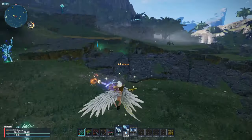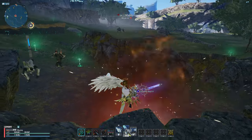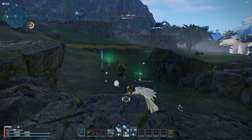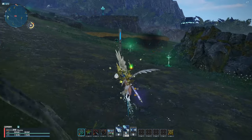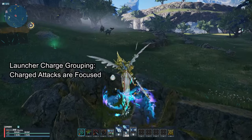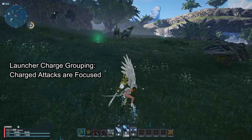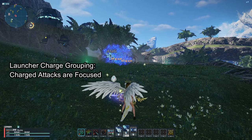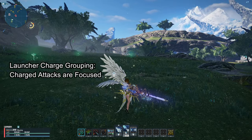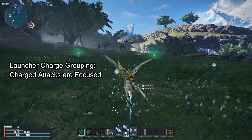Now let's cover Launcher's basic attacks. Launcher's basic attack is an AoE attack that deals decent damage while recovering PP. You can also charge it up to hit 5 times in a massive AoE area. There is a skill called Launcher's Charge Grouping — when you are charging your basic attack and use a directional key, it will group all 5 attacks into one. However, it's pretty bad and you will deal more damage just doing basic attacks.